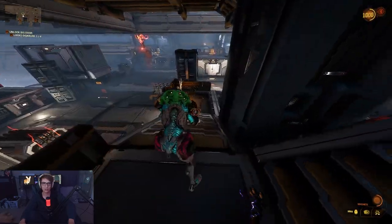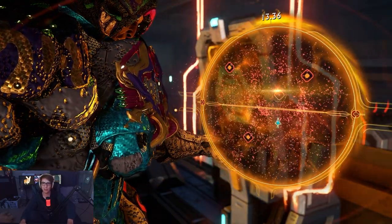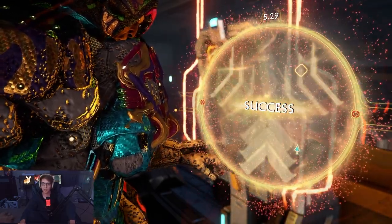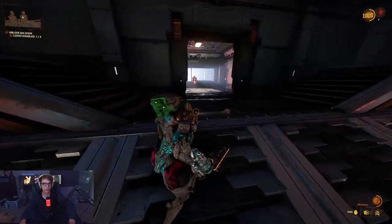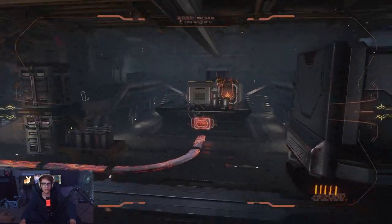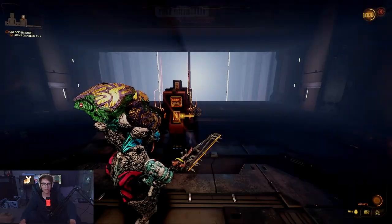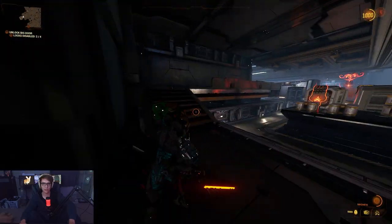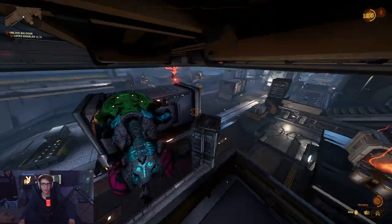You can melee these guys, and you can use the third ability to hit the Deacons so that they get stunned. You just gotta hit all of these things, then go back here. We've disabled one out of four locks — that one there, disabled. There are a couple other things and a lot of side stuff you can do in this mission, but honestly it just doesn't even matter.